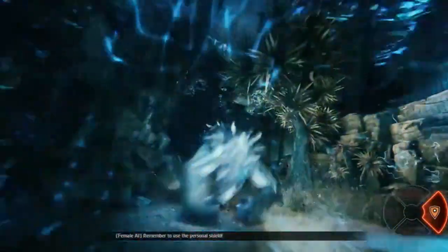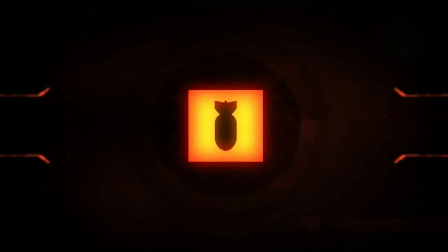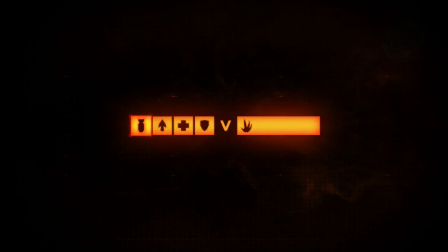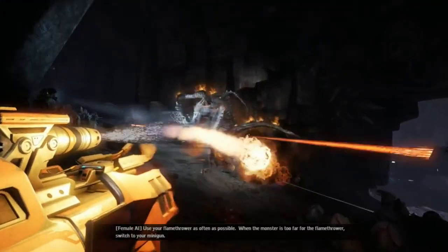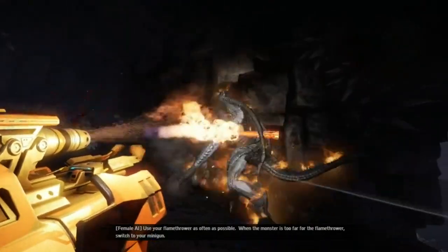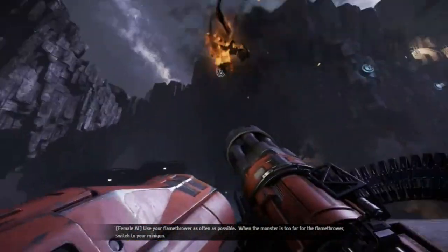Remember to use the personal shield. Use your flamethrower as often as possible. When the monster is too far for the flamethrower, switch to your minigun.